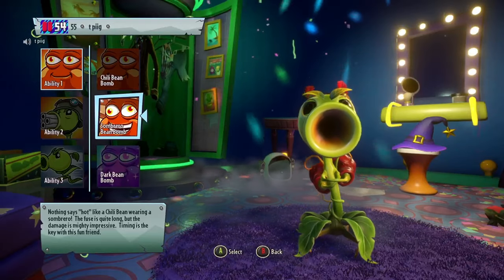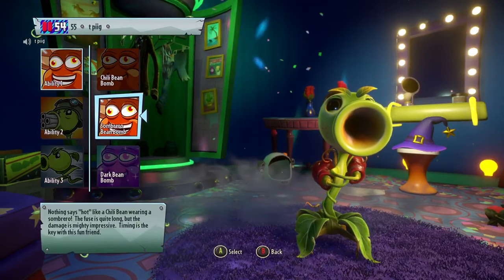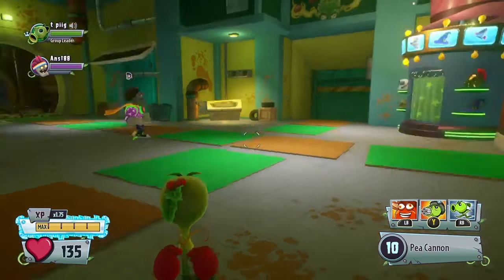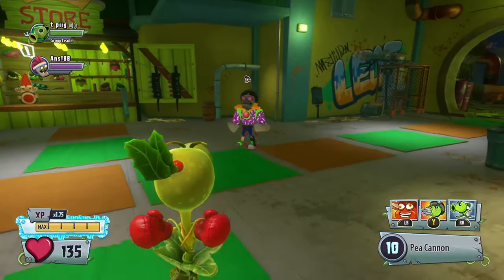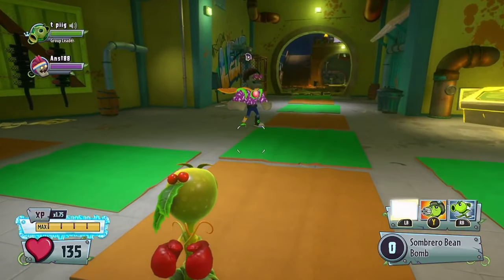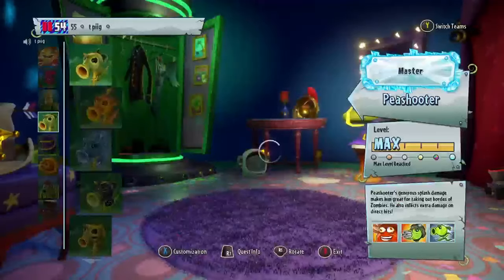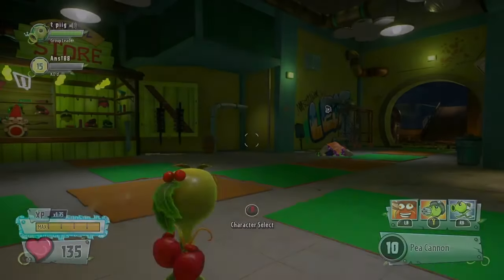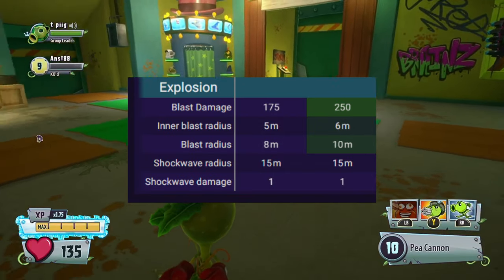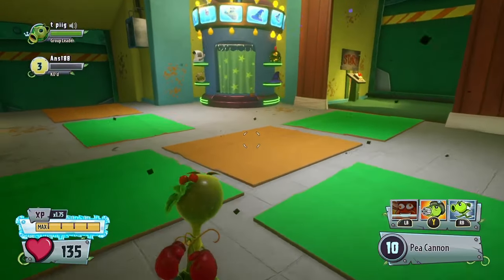The next Bean Bomb we're going to be talking about is the Sombrero Bean Bomb. This one can be easily obtained through buying 35,000 coin packs. I think the Sombrero Bean Bomb is better than the regular Bean Bomb because it has a cooldown of only 30 seconds, which is a whopping 14-second difference from the regular Bean Bomb. It also does 250 damage, so it can easily instant kill any playable class in the entire game besides mechs. It also has a humongous blast radius at 10 meters, meaning you could put this thing into an objective and kill every single person inside of it.